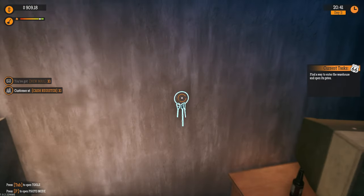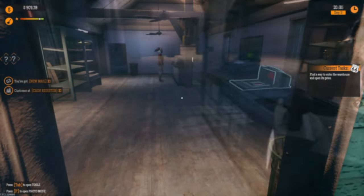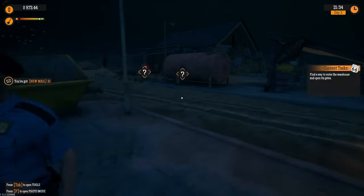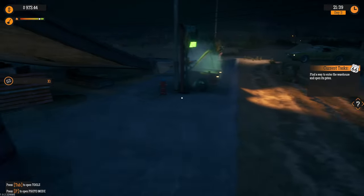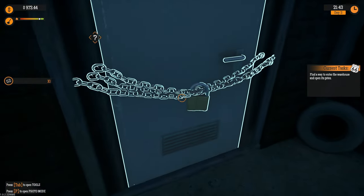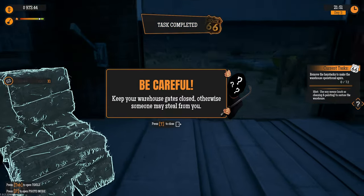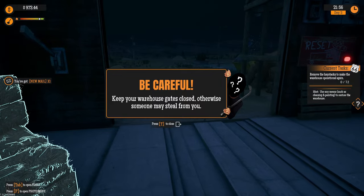If these shelves are empty we'll do the rest. We need to change this — pick it up, place it here. There's a key there — can we take it? Yeah we can. Okay, find a way to enter the warehouse and open the gates. Let's check that out. Oh, it's with that key I grabbed — now we can open the gates. Keep warehouse gates closed otherwise someone may steal something.